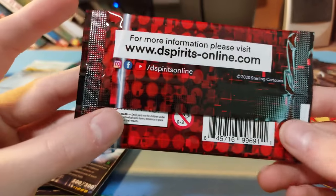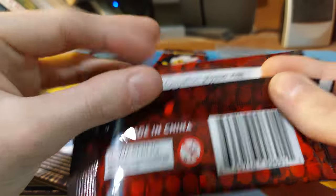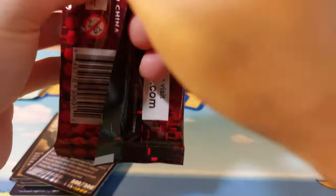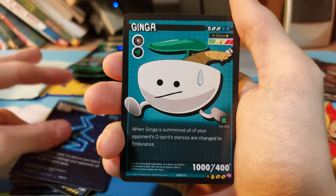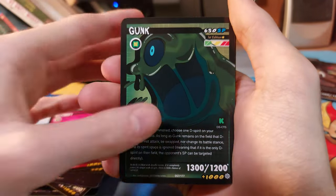Does the back of the pack say anything? No, it just sends you to the website and says it's made in China. I thought it might tell us how many rares or foils there are. Come Back, Desperate Memory, Measurement, Genga, Glob — that is a Blobfish — Gunk.